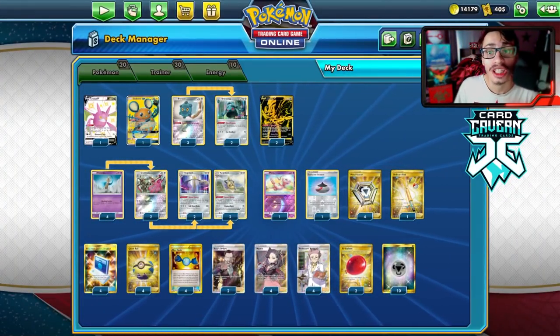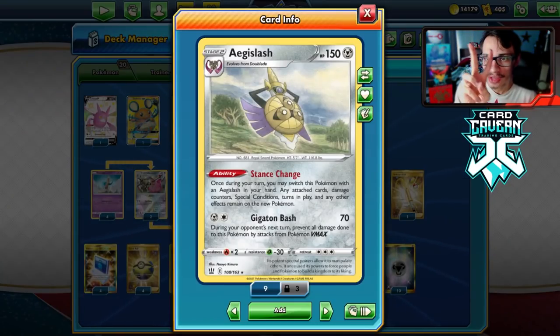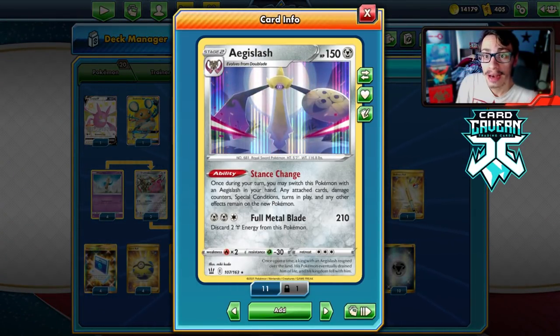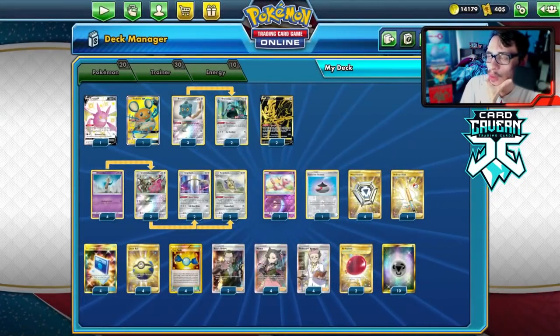Welcome back to my new PTCGO Battle Styles video. Today we're taking a look at a really cool combo with these two new Aegislashes and stance change, allowing you to swap between the two. You have the shield Aegislash which does 70 for two energy and makes you immune to VMAXs, and the sword Aegislash which does 210 for three energy.